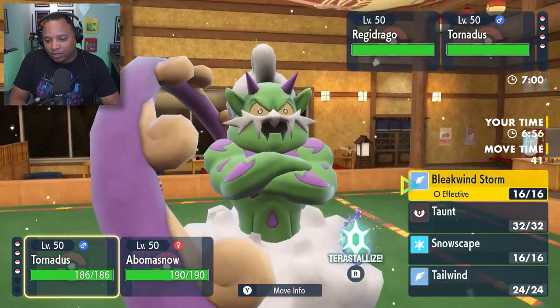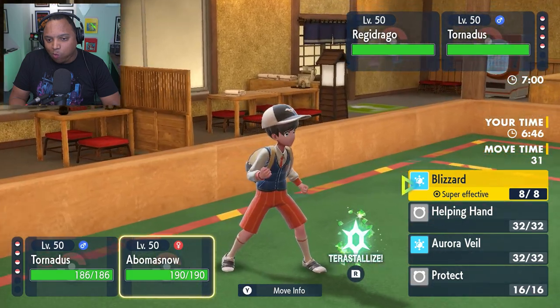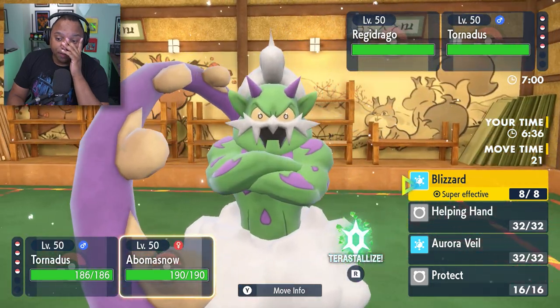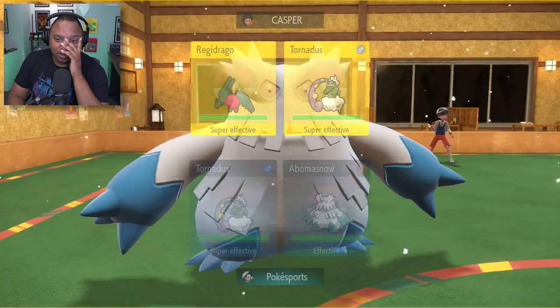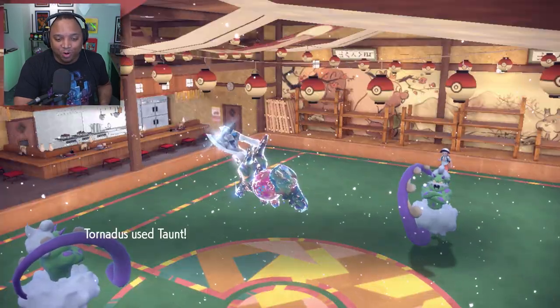I can't Tailwind here — I'm going to Taunt that Xatu. I think I just need to Blizzard here for the Regidrago. Next turn I can Tailwind and Aurora Veil, but I don't even know if I'll get Aurora Veil off this game. This is just too valuable — hitting a Blizzard on two super effective targets. That was the right thing to do, I think: to KO at least one of those Pokémon.